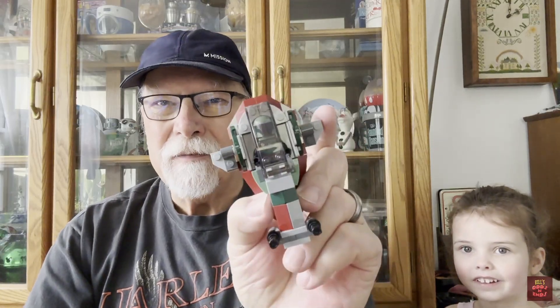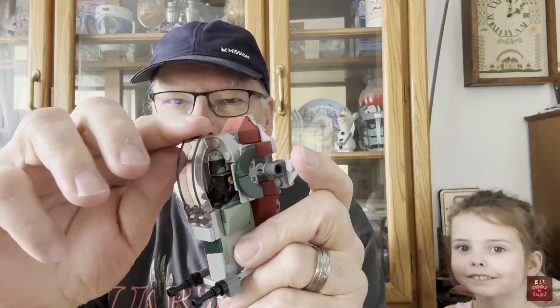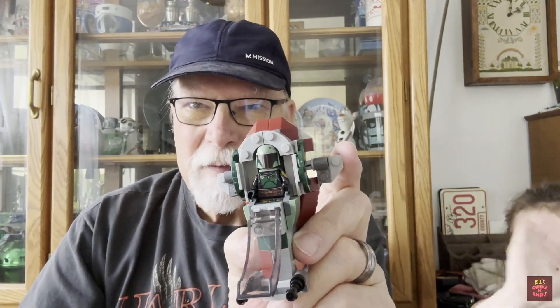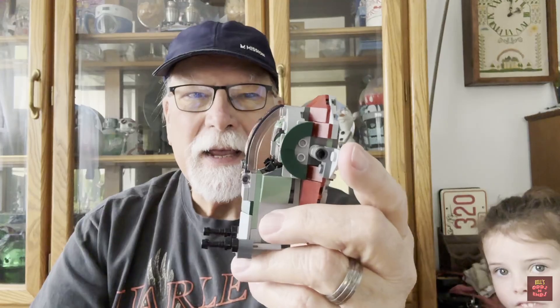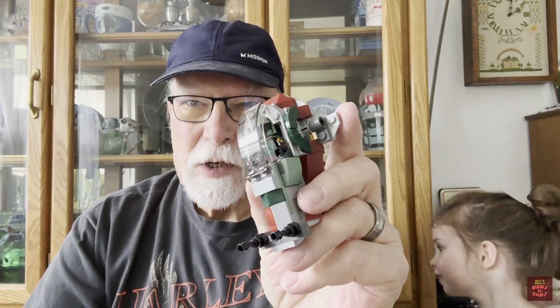Alright, me and my helper managed to finish this project without too much trouble. This is the final product. You can see — if we lift the window off — you can see Boba Fett in the ship. And he's got some laser weapons down here. I'd say that turned out pretty well. Didn't take long at all.